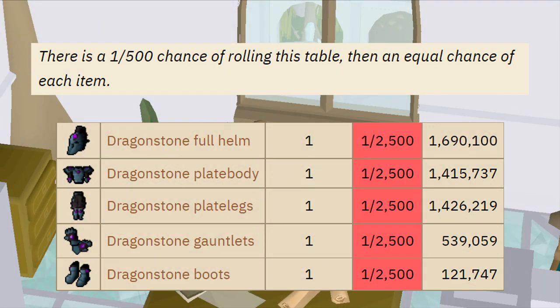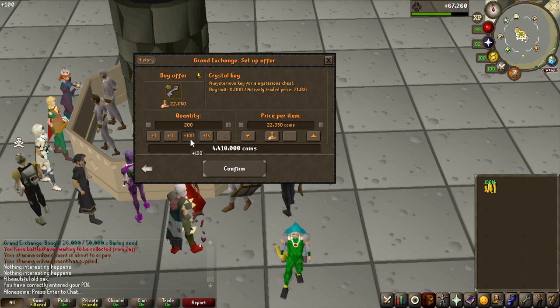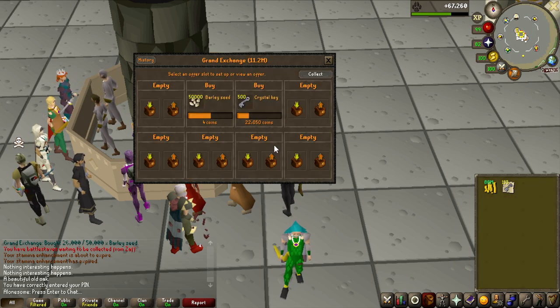Even if I wish I could go for 2,500 chests for a specific item, I do not have the money to get that many keys, so any piece it is. The first thing we have to do is buy 500 crystal keys, which is going to be roughly 11 million GP, and they seem to be selling pretty quickly for the medium price, so that is very nice to see.